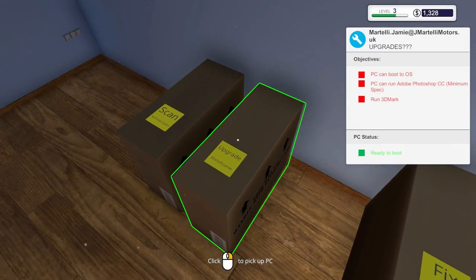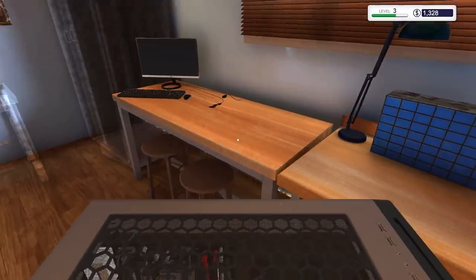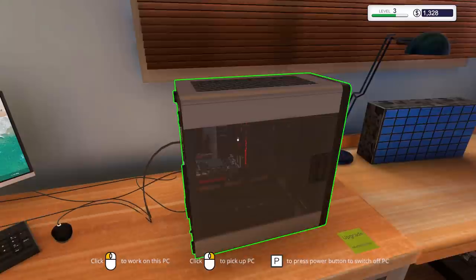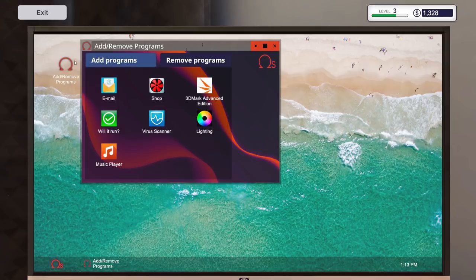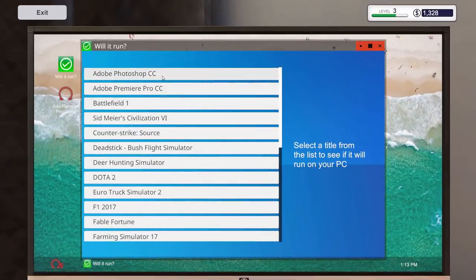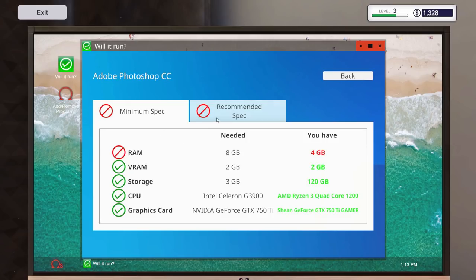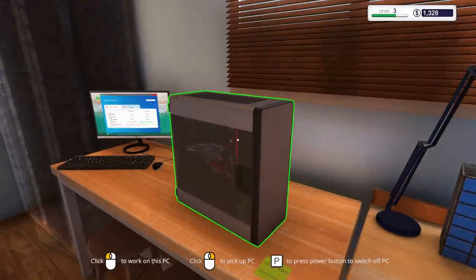Now — can this computer run Adobe Photoshop, and also remove viruses? Let's boot it up and put our tool in to run the 'Will It Run' application. Adobe Photoshop minimum spec — very important to know which spec you're targeting. It looks like they just need RAM: four more gigabytes. No video card necessary. They offered 210 bucks and all we need is a four-gigabyte stick of RAM — we're going to make money on this one!